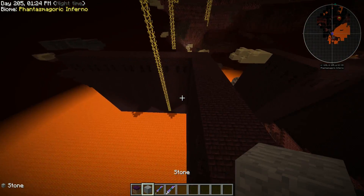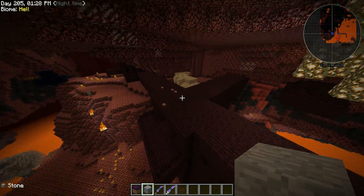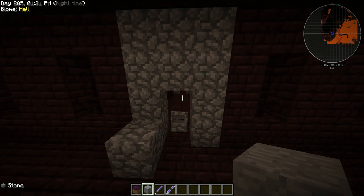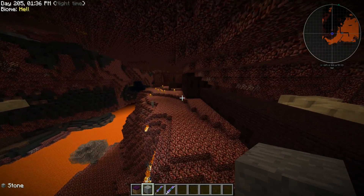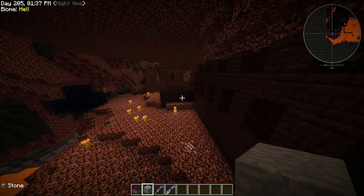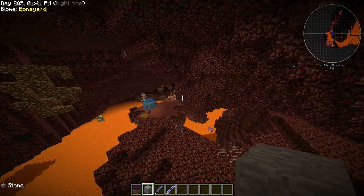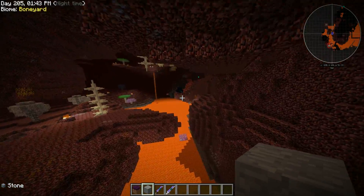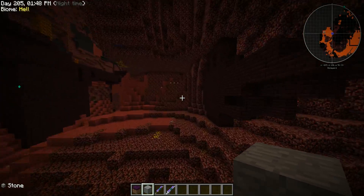Look for your nether fortress and find an intersection — somewhere that has like four points or four corners to it, some sort of area where you've seen withers spawning.